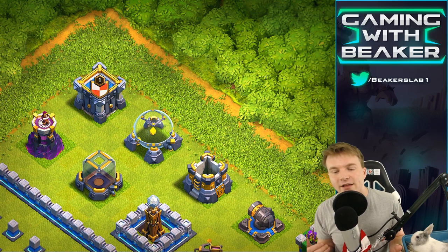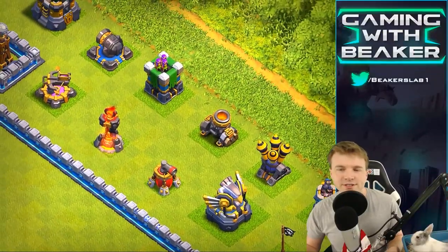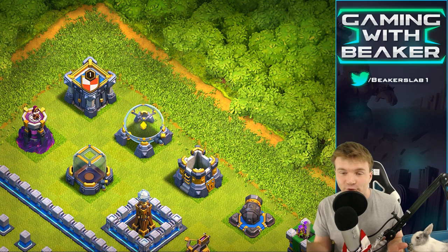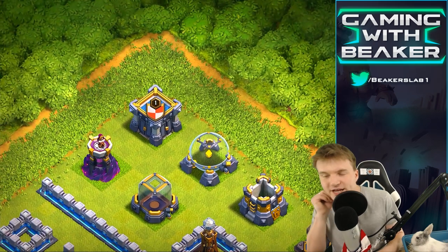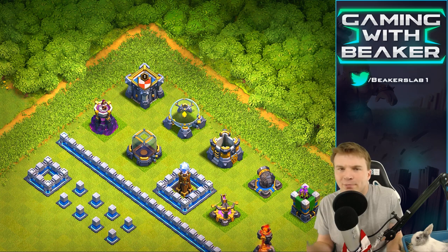We're in the developer build of course, so this is not real yet — this stuff could change a little bit. The siege workshop thing they announced earlier, I think that thing looks pretty bare bones right now. I feel like that thing and the town hall are gonna look different when they finally drop for real. Supercell, or any game company, makes changes up until the last minute. Anyway, everything around here has kind of a blue or purple theme, mostly blue.